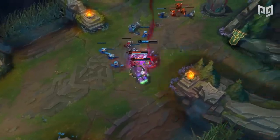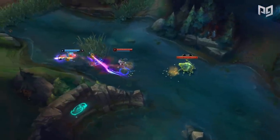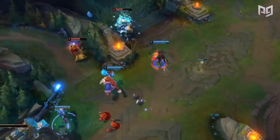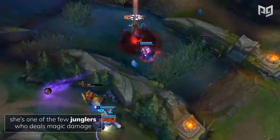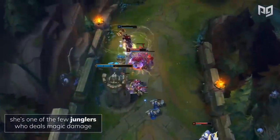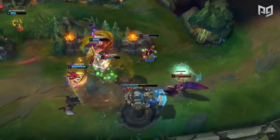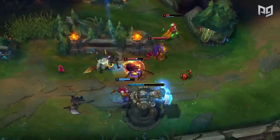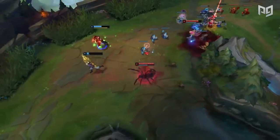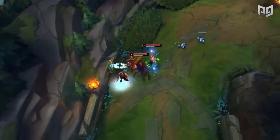Elise's strongest points in the game are the early and mid game, when you're able to burst down enemies as quickly as an assassin can. But what makes her different from assassins is how much safer she really is, and how she's able to start fights from a distance since in her human form she is a ranged champion. She's one of the few junglers in the game that does magic damage, and right now team compositions do lean heavily towards physical damage, so you're able to better round out your team's damage split. However, she has lackluster AP ratios and only does good single target damage, so she falls off really hard late game.